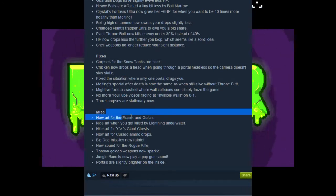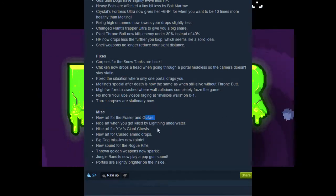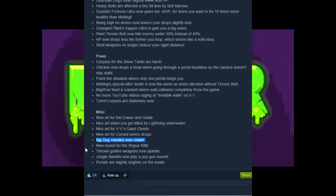New art for the Eraser and the Guitar — yay, I love the Eraser. Guitar is kind of a rare weapon but it's cool nonetheless. New art for when you get killed by lightning underwater. Nice art for YV's giant chests. New art for cursed ammo drops. Big Dog missiles now rotate — there's like a gif for the missiles now, so they'll go towards you and you can see the caution tape change. That is really neat. New sound for the Rogue Rifle. Thrown golden weapons now sparkle. Jungle Bandits now play a pop gun sound — they do have pop guns so it makes sense. And portals are now slightly brighter on the inside.